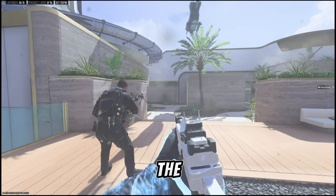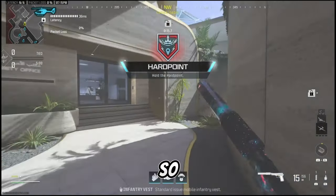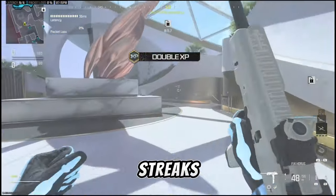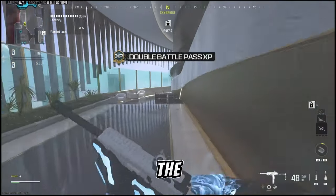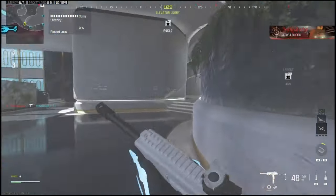We're on the new map 6 Star using the FJX Horus. This thing absolutely melts so we're gonna see what we can do here with it. Hopefully try and get a decent gameplay, get some streaks going. This map is pretty decent as well — I think it has been added to ranked play, the hardpoint anyway, so I've seen on Twitter.